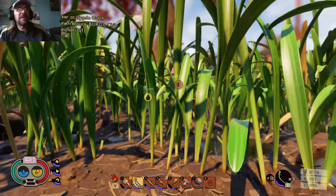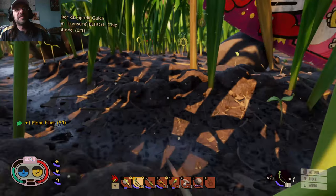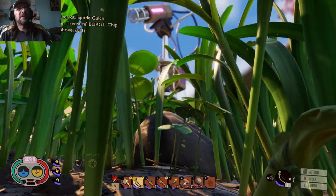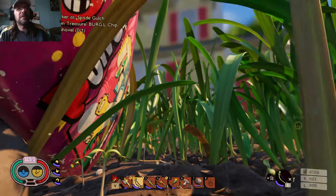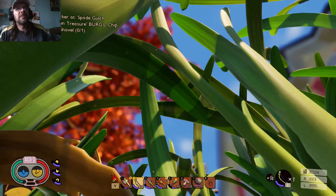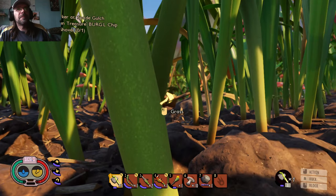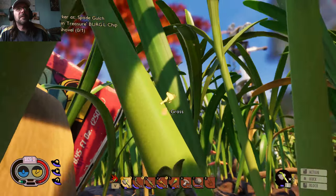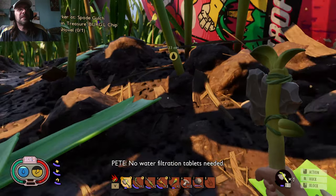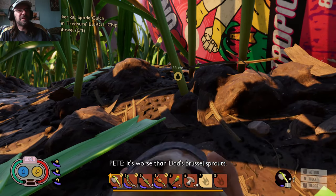Let's go see if we can find a drip to get us some water, because our dew collector won't catch anything until tomorrow. I don't see any drips — oh, there's one. Which leaf is it on? That one, right there. There it is. Nice. Let's eat the weevil meat — the mushroom didn't do much.